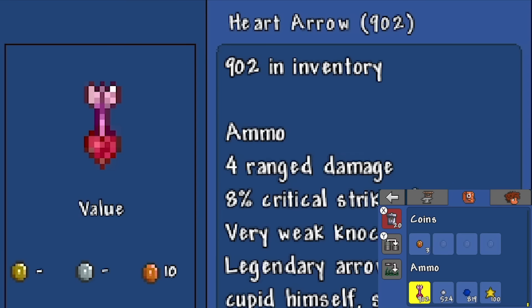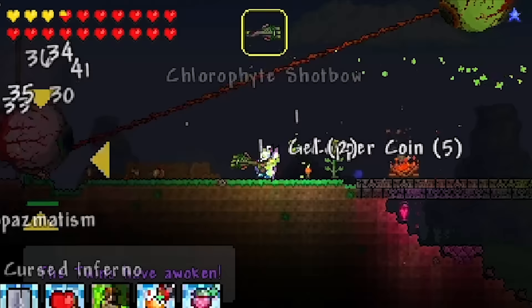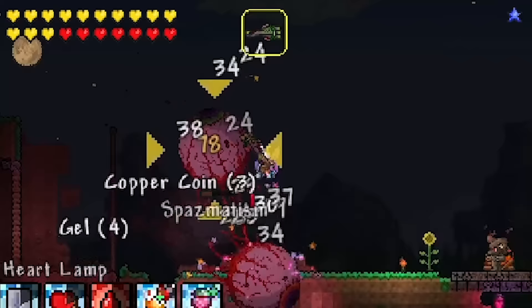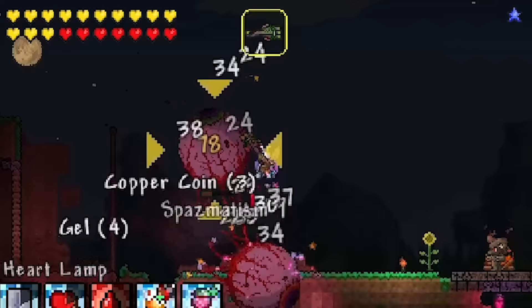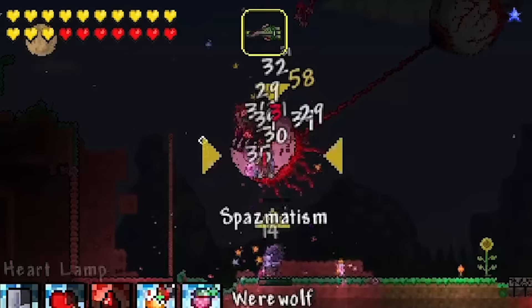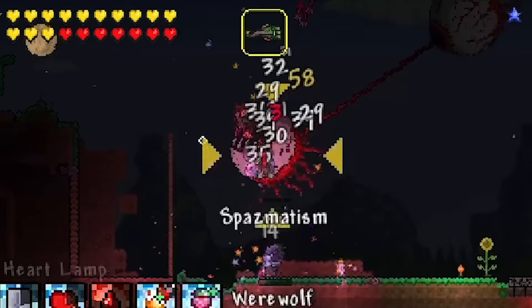I'm curious to see what would happen if we just Hard Arrow Spazmatism - what happens then? If we just hit Spaz there... okay, maybe we can prevent it from transforming. Yes you can! It's trying to transform right now! See how it's spinning? Oh my god, dude - that's so broken.